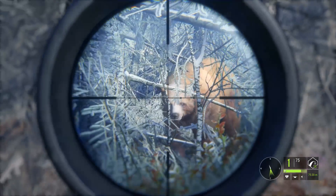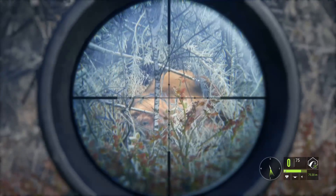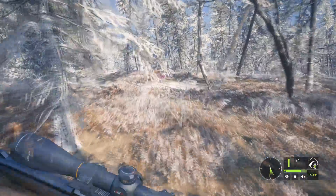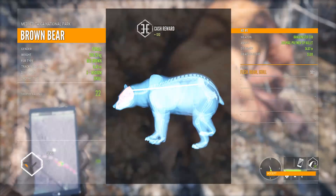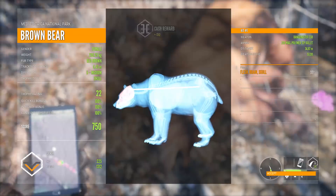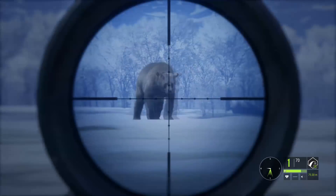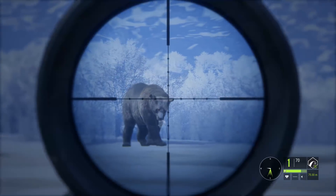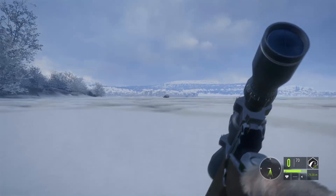Brown bear might be the most difficult animal to drop on the Taiga. When they're facing me, I go for a brain shot — center of the head, about an inch or so above the eyes, which is pretty much guaranteed to be a brain shot. It can be risky: if you go too high, you'll likely shoot over the brain and probably not catch the spine. When the angle presents itself, I prefer to go for the spine — it's a bit safer than the brain. Here I'm aiming in between the shoulder blades, pretty low.